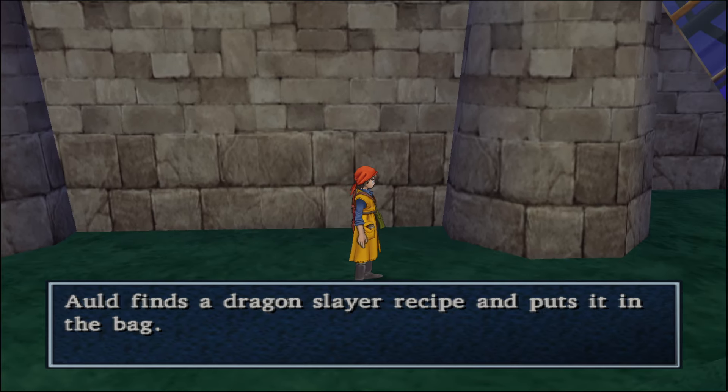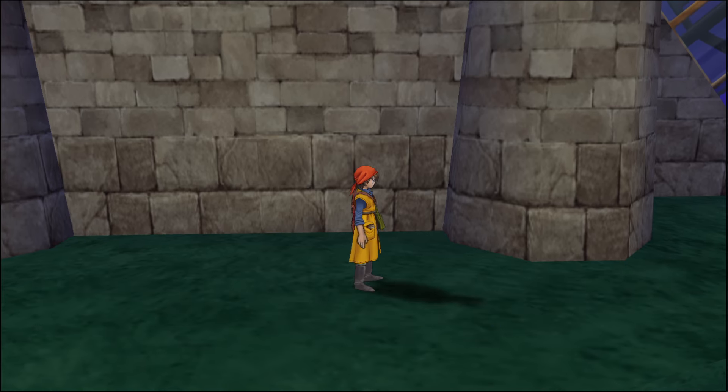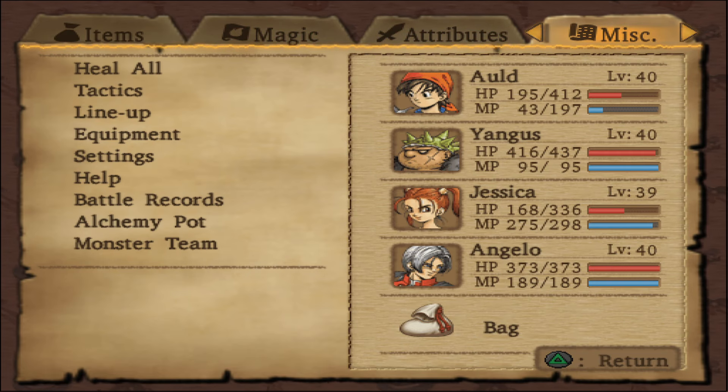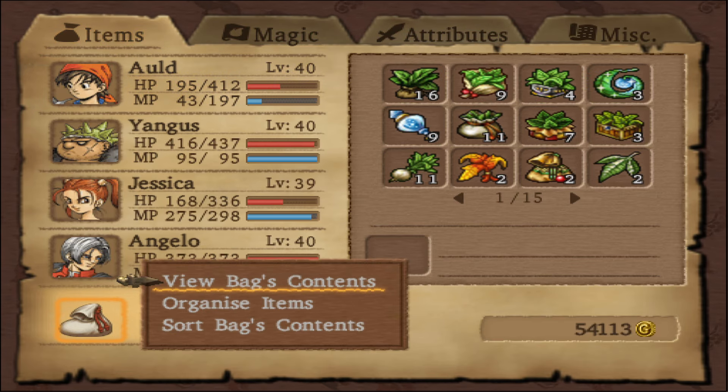Alt finds a Dragon Slayer recipe and puts it in the bag. So the one we got at Trodain Castle appears after you defeat Dolmagus. And this one appears basically now, after the Flying Fortress shows up in the sky.